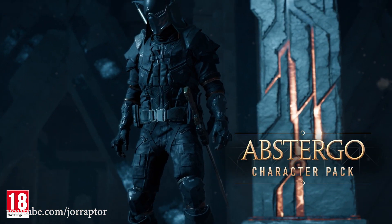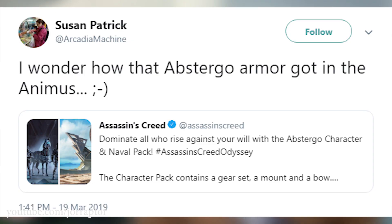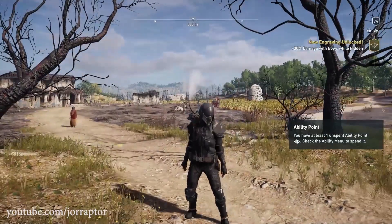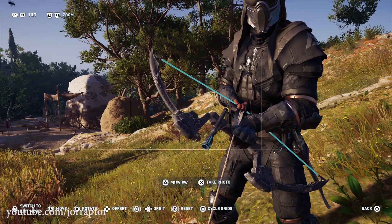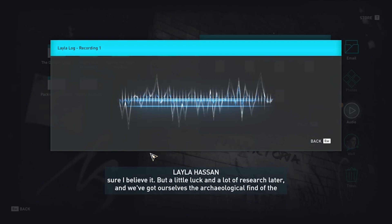We should still learn how the Abstergo pack got into the game, as Ubisoft writer Susan teased on Twitter. Kostas has a theory that the Abstergo soldiers might hack into Layla's Animus sessions — so that is how they got in. Either way, the Abstergo soldiers might play a role in the Atlantis DLC as well. I left a link in the description to a video by Leo K that goes over all the audio logs from the Air of Memories mission, so check it out if you missed it.